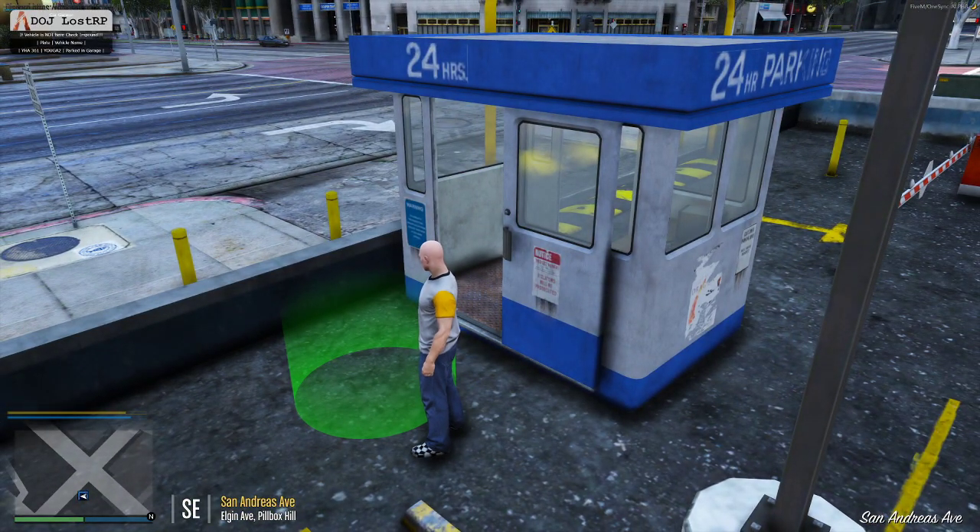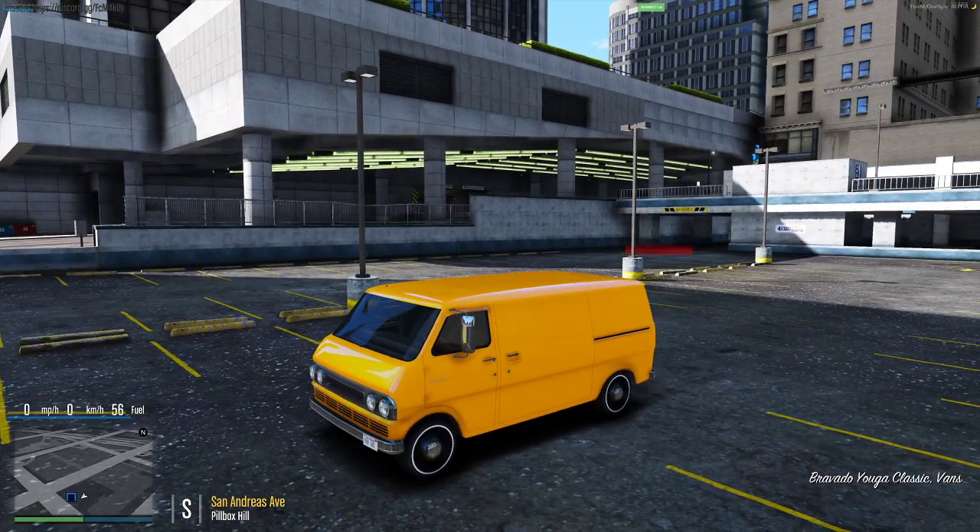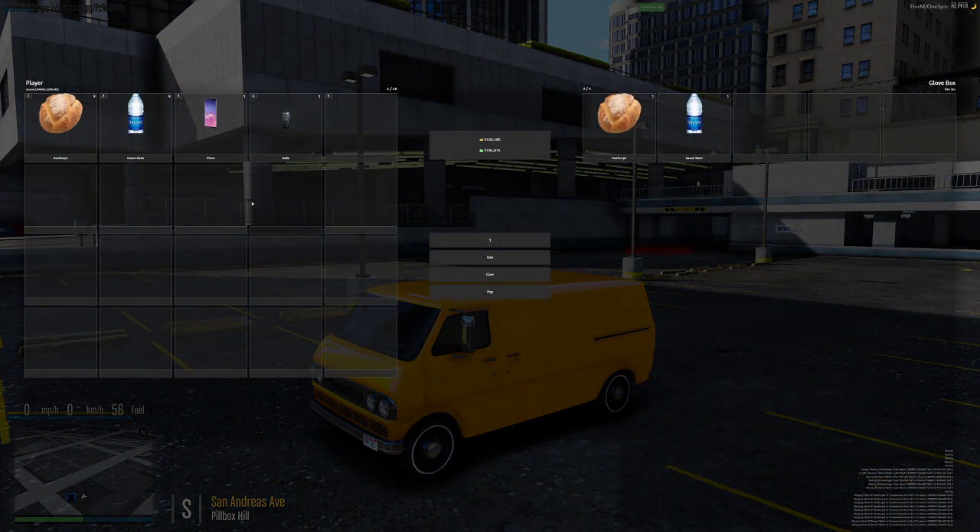You're going to go to your vehicle, get one of your vehicles out. I'm going to pull mine out. You're going to hit G while you are in your vehicle. This is the new inventory HUD.